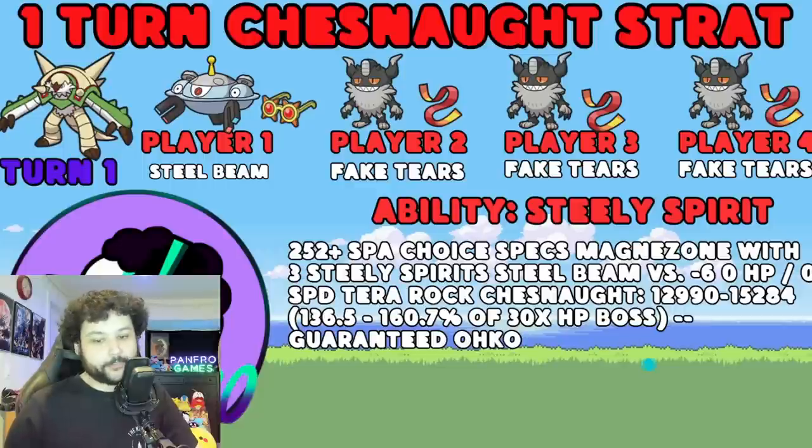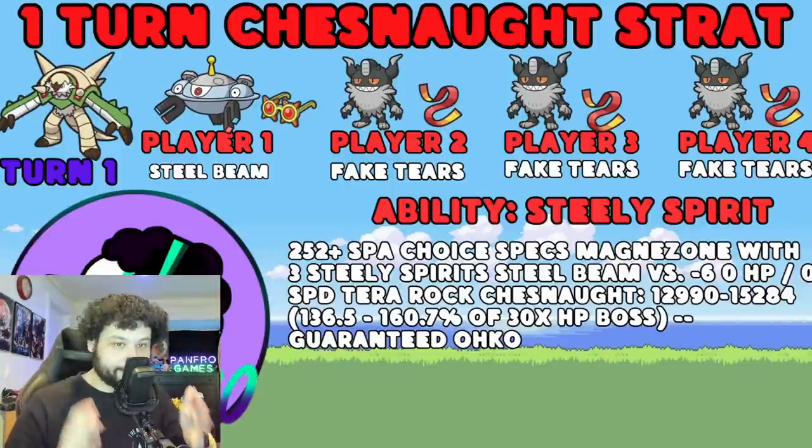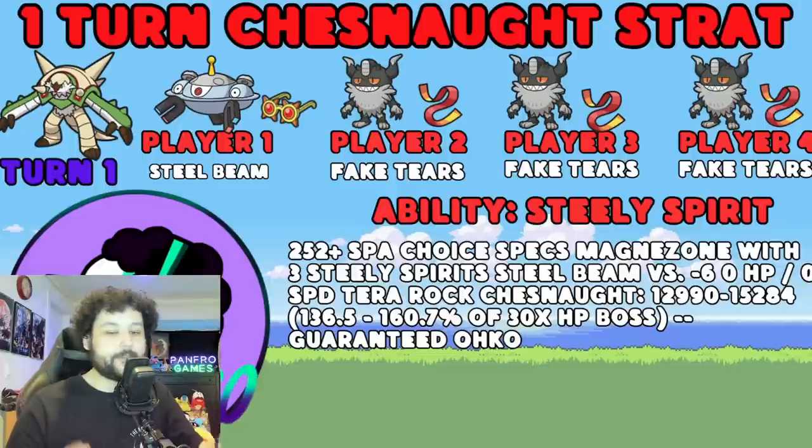You can see from the calc that we absolutely obliterate the Chestnut with Magnezone. This calc is running a Sturdy Magnezone, assuming there's going to be an Earthquake coming for us, which has a chance of one-shotting if it is an Adamant or plus attack nature Chestnut. If it is not plus attack nature or does not have Earthquake, then we can run Analytic and it will one-shot with Flash Cannon. Chestnut has no way of increasing its SpDef, so Magnezone and Goldango are both phenomenal Pokémon for the turn-one strat.